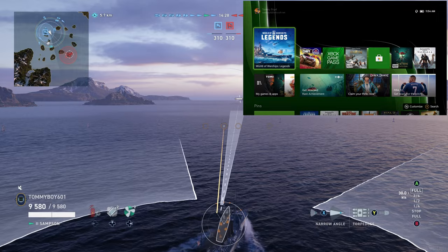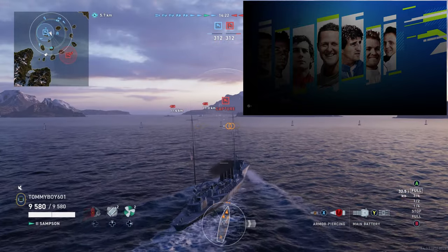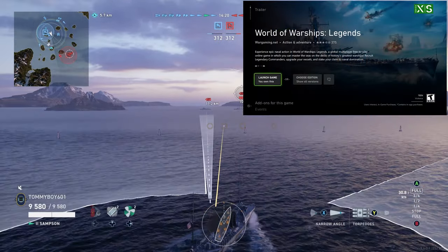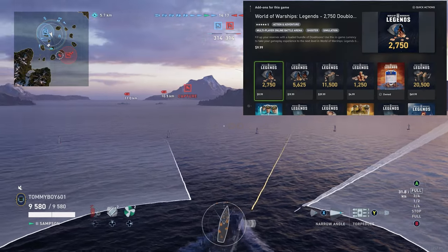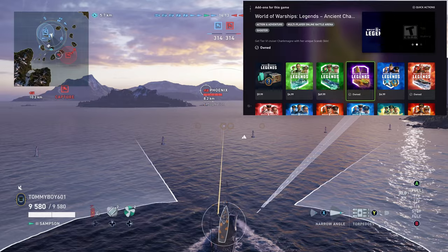For Xbox, the way I went to it is I opened up the store menu for this game, then just scrolled through all of the add-ons. Down at the bottom, it was there for free. Click it, you get it, and you have the Samson — an all-new Tier 2 ship.